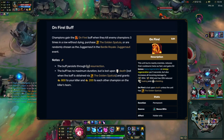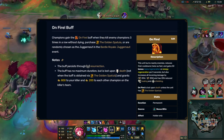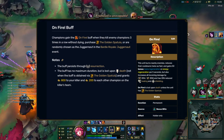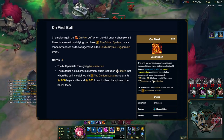Being On Fire burns nearby enemies, recovers 10 mana or energy per second, and reduces your basic ability's cooldowns by 50%. Unfortunately, it also increases all damage taken by 25 or 35% for melee or ranged champions, and decreases all healing and shielding by 25%.